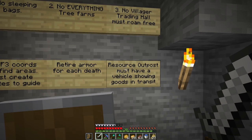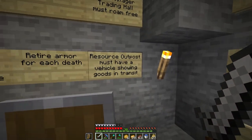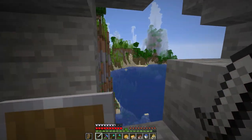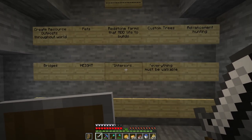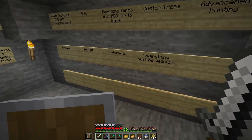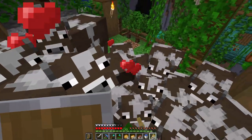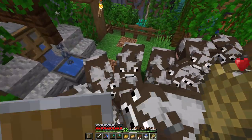The last rule, which I thought was really cool, is that every single resource outpost, island, or additional base we build must have some sort of a vehicle — a boat, airship, or train system — that reconnects it all the way back to our city. We're also going to do bridges using height in our builds, interiors with an asterisk, and everything inside the base should be walkable within reason.